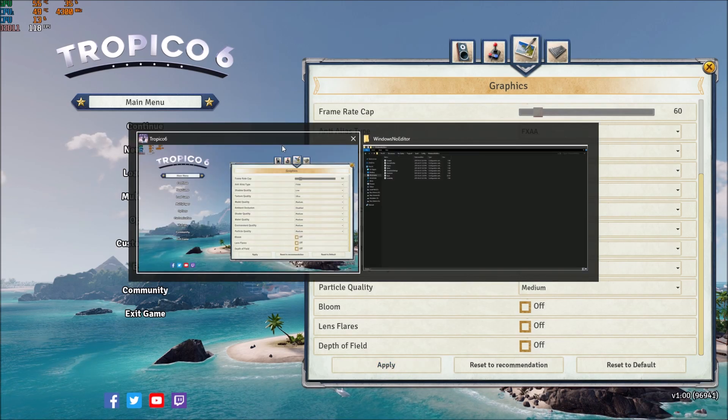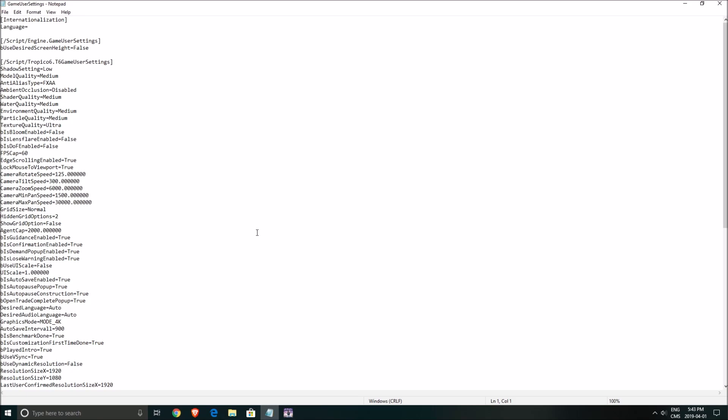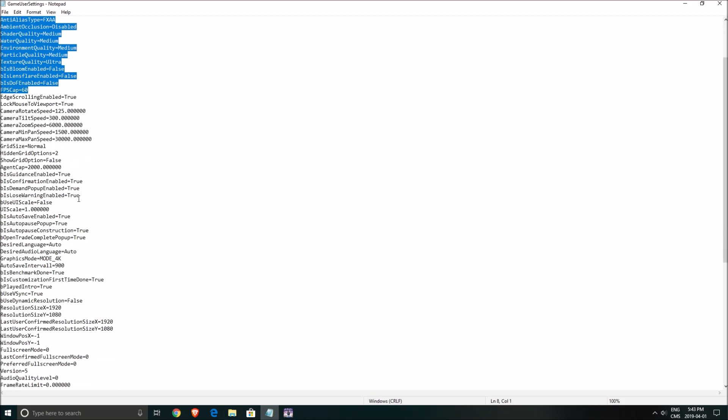After that we will go into the config file. You need to go to Documents > My Games > Tropico 6 > Saved > Config > WindowsNoEditor. Open the GameUserSettings file. This is the file you will see — all the parameters that you saw inside the game are there, so you've already changed those. But you can change a couple of other things that are kind of cool.